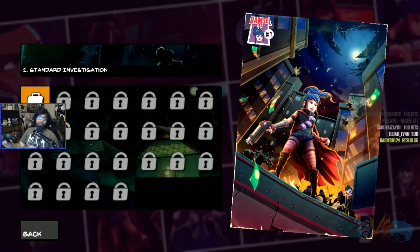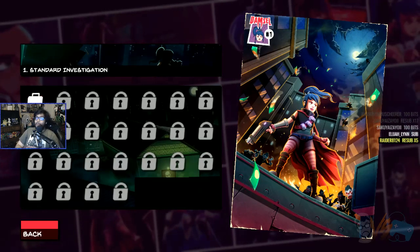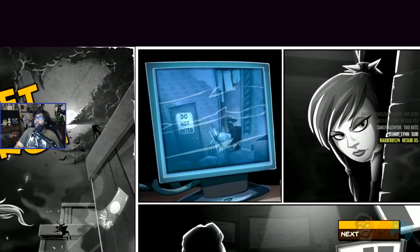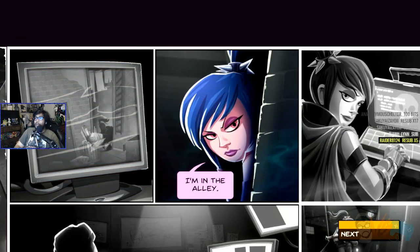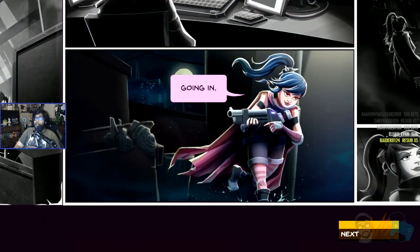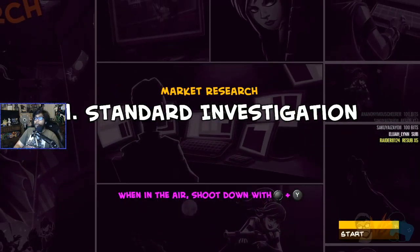We'll play the game for about half an hour to 40 minutes and then check it out. It has a comic book style. There's no tutorial, so we're going to have to figure it out. There might be a button menu somewhere. Instructions say: when in the air, shoot down. Hack the jackpot — collect skulls to keep the combo alive. The more skulls you have, the more points you get.